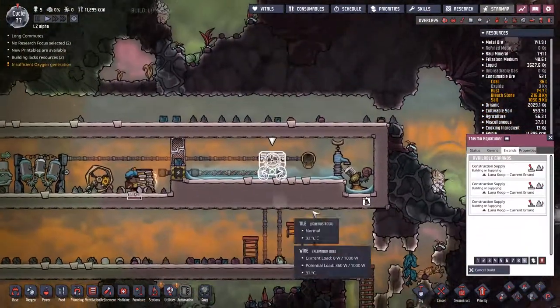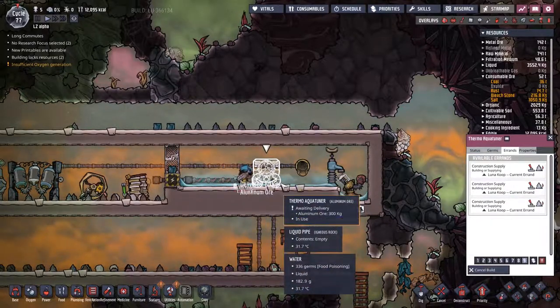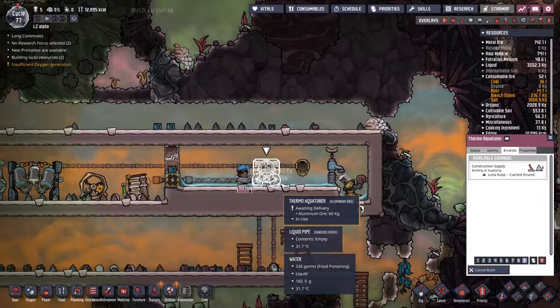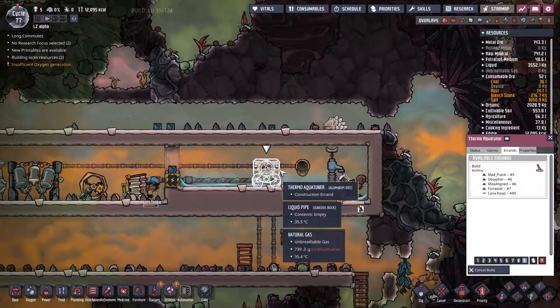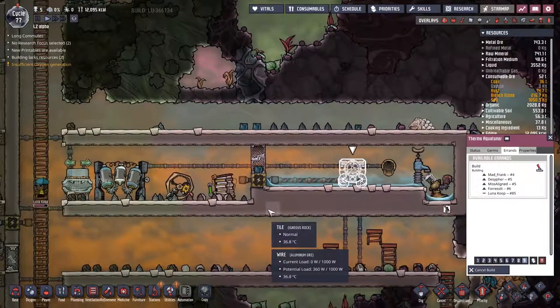Lunacop on her own here, coming along with three separate errands to fill this thermal AquaTuner up with all the aluminium ore that it is after. Boom, boom, boom — look at that, beautiful. Now waiting for Mad Frank to come and build this, but it'll be interesting to see whether this actually has enough water around it to not instantly overheat. That's going to be a question.